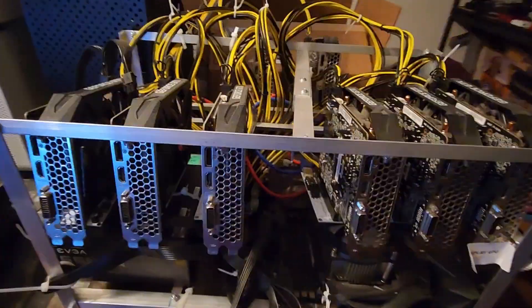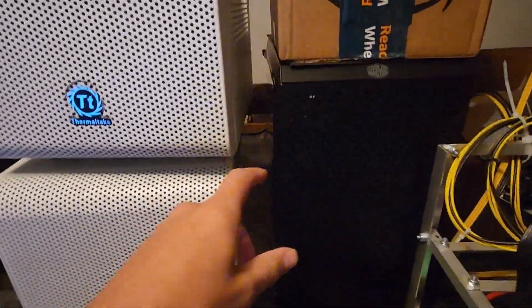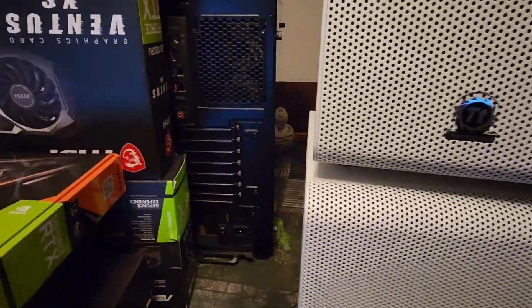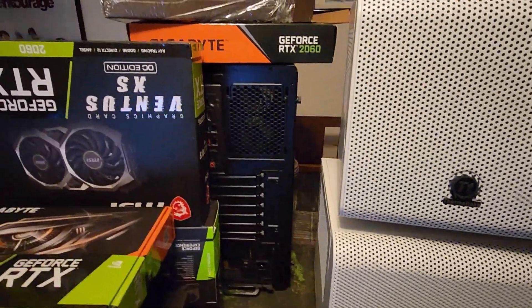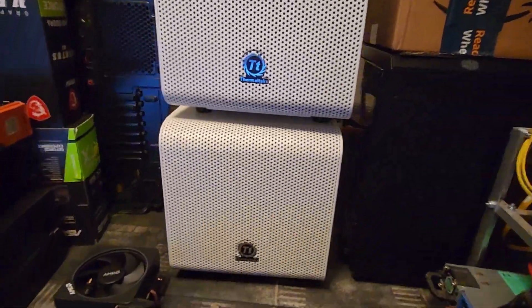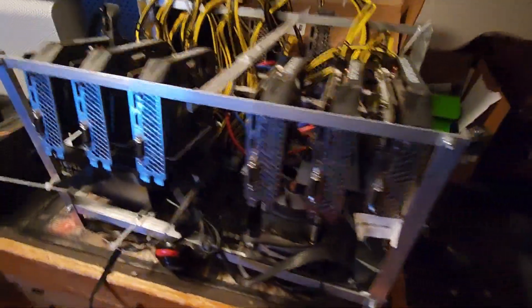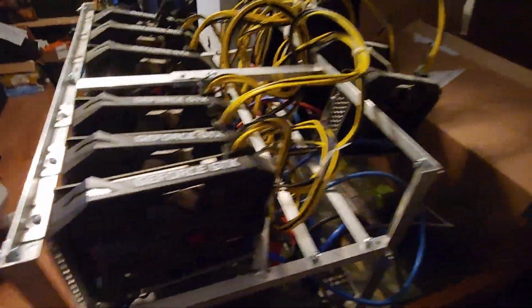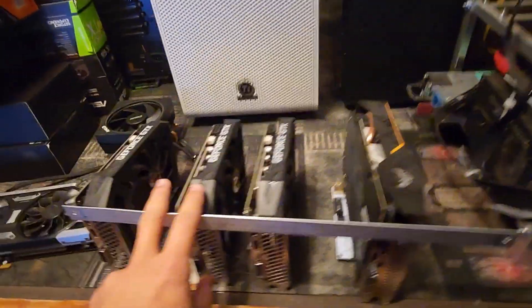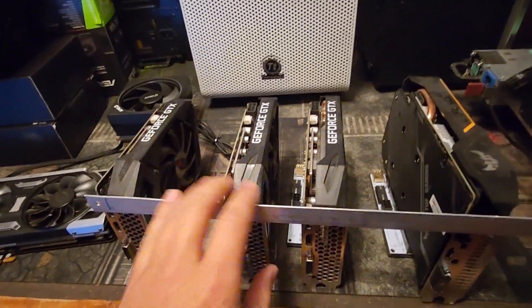Turns out he didn't have the CPUs I wanted, but he had everything else. I basically got four cases with either B450s or B550s in them, with at least 32 gigs of RAM — full systems minus the CPUs. I got my old 1660 Super Mining Rig back. Here's some more of them — I don't know why they're on this.